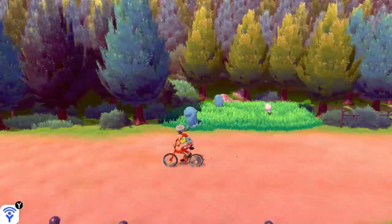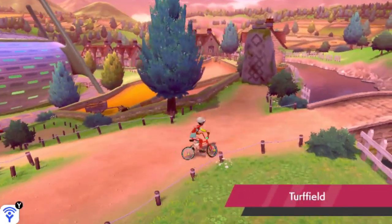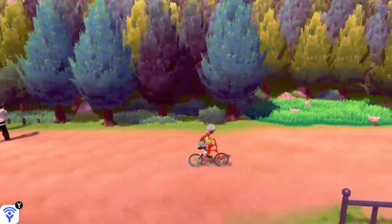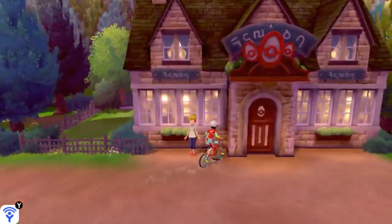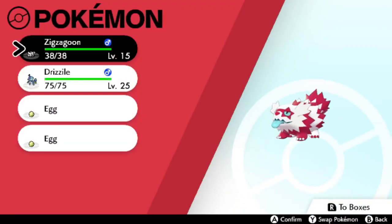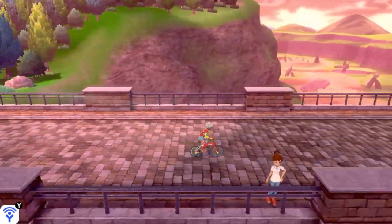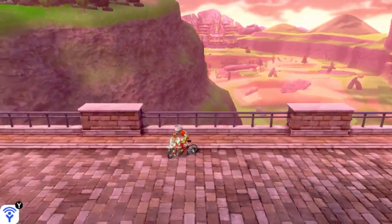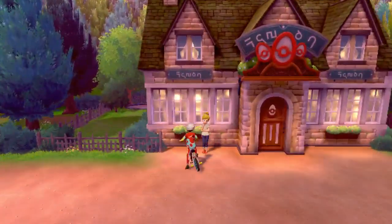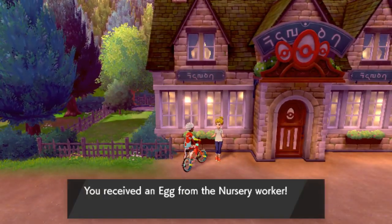We're gonna keep going a little bit farther and then come back. Hopefully the eggs don't hatch because I want to show you the process. She still wasn't ready, so we just have two eggs in our party. We're gonna get one more egg — there she goes, Ditto had to take his time. We're gonna click on her and she's gonna give us another egg and we're gonna take it.